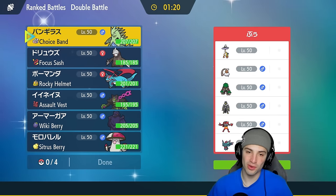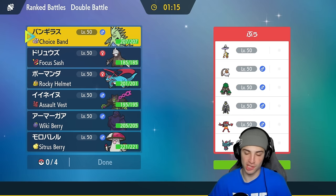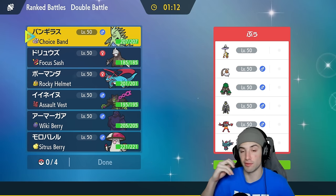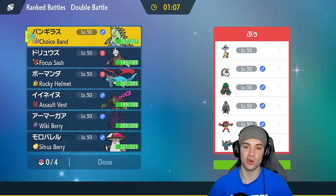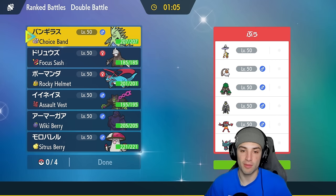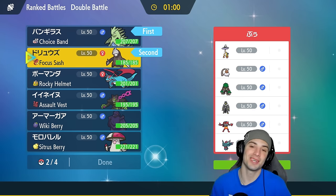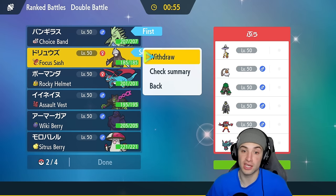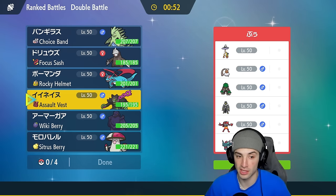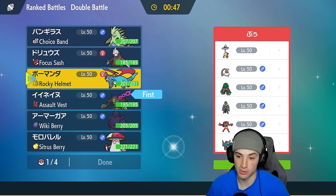Moving on to our final match and we're going up against a straight meta team — every single Pokémon on it is meta. They've got Raging Bolt, Incarnate Landorus, Roaring Moon, Cinderace, Urshifu, and Flutter Mane. What screams to me is no weather control, so Ttar and Excadrill come on down. But they'll Intimidate us, so we might want to lead Okidoki and Salamence instead.